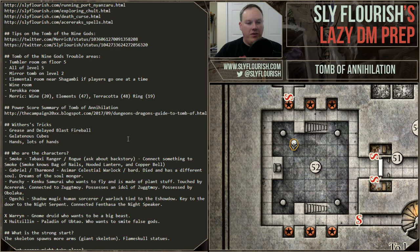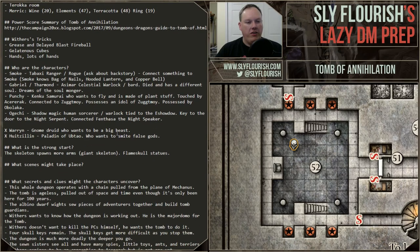Punchy is another character — he's possessed by Zuggtmoy. He's got all kinds of plant stuff going on and everyone's wondering what's wrong with him. What they've now realized is that Punchy's dead — he died fighting the King of Feathers, and now this new thing is a manifestation of Punchy created by mold, fungus, and vines, possessed by Zuggtmoy, and he's still holding the idol of Zuggtmoy. Ogechi is the shadow magic sorcerer warlock who has a tie to the Eshowe and the night serpent, but that doesn't have as big a place in the tomb. Those are the four characters I expect to be there today.